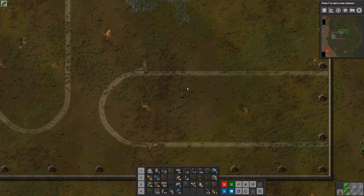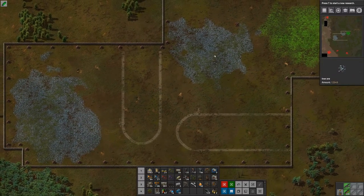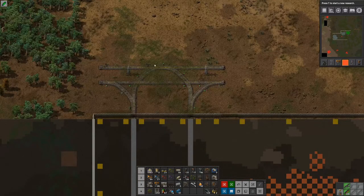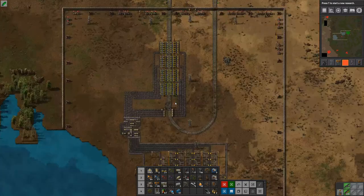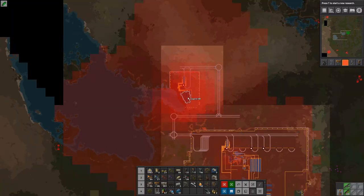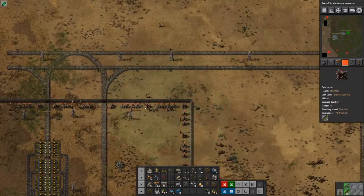Hello and welcome back to Factorio. We are setting up the station or stations for the iron. In the last episode we did the copper one, moved it around, put down some stuff to see how much space it's going to take up, and built it out. We had a bit of a biter problem up here because of the massive pollution coming from the coal - we had a lot of biter attacks.